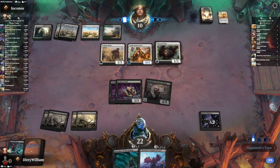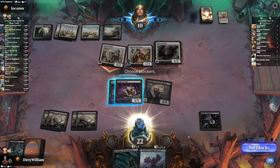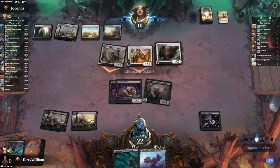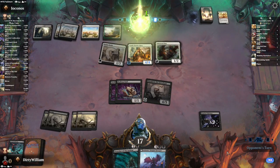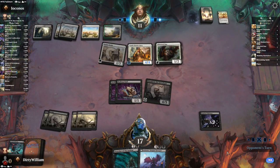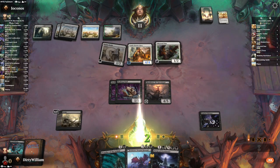One of the bad things about plot is you can kind of see when things are going to happen. They can attack with their lifelinker — I guess it would be a swing, I'd be down to 18 and they'd be at 14. They're going to be at 14 either way. Opponent attacks, no blocks, I'll take it. I'll take the five. Oh wait — Vigilance, not lifelink. I did not draw the other land, so that's abysmal.